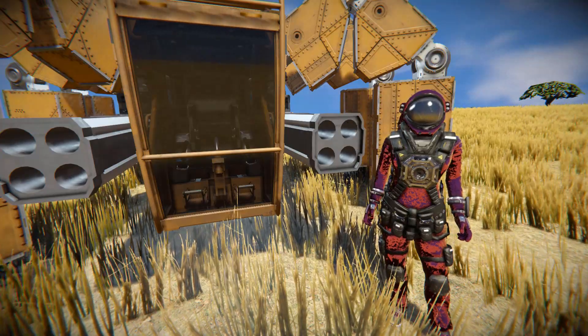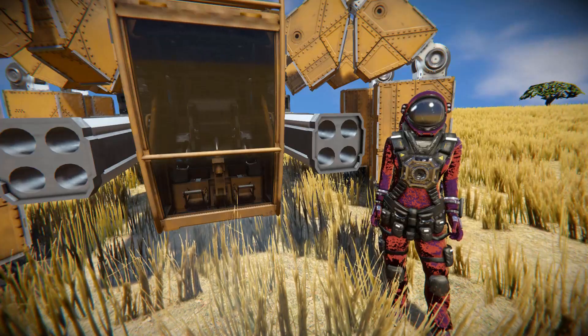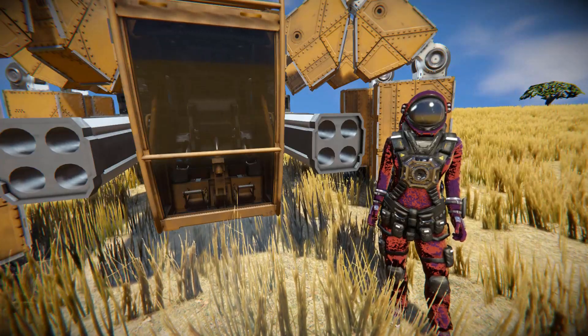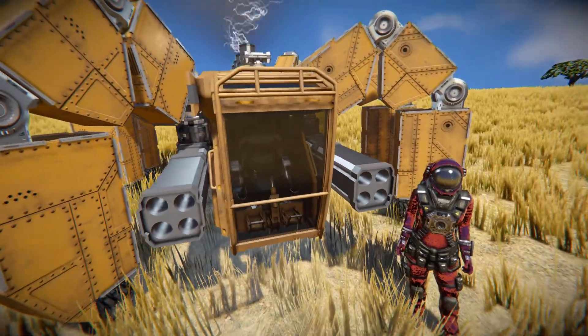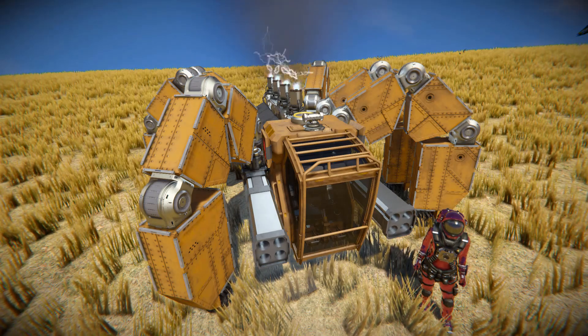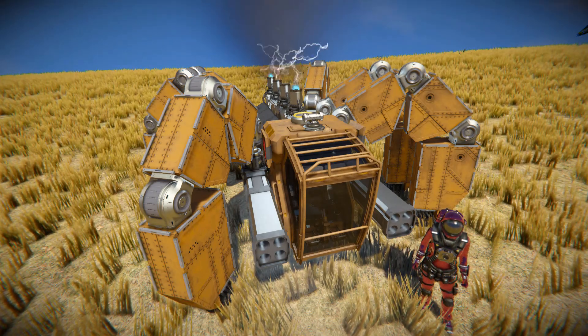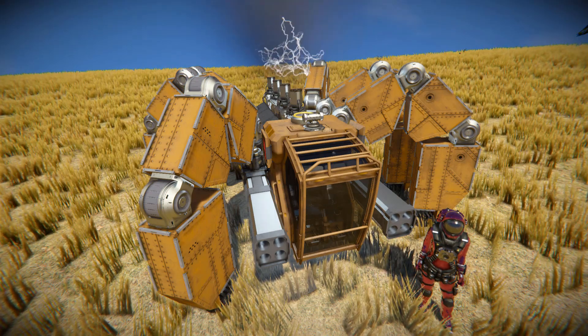Hello and welcome back to another Space Engineers showcase video. In today's video we're looking at another mechanized vehicle, and this one is the rock crawler. This is a small compact mechanized spider that will walk around on a planet and even shoot enemies with its two rocket launchers at the front.